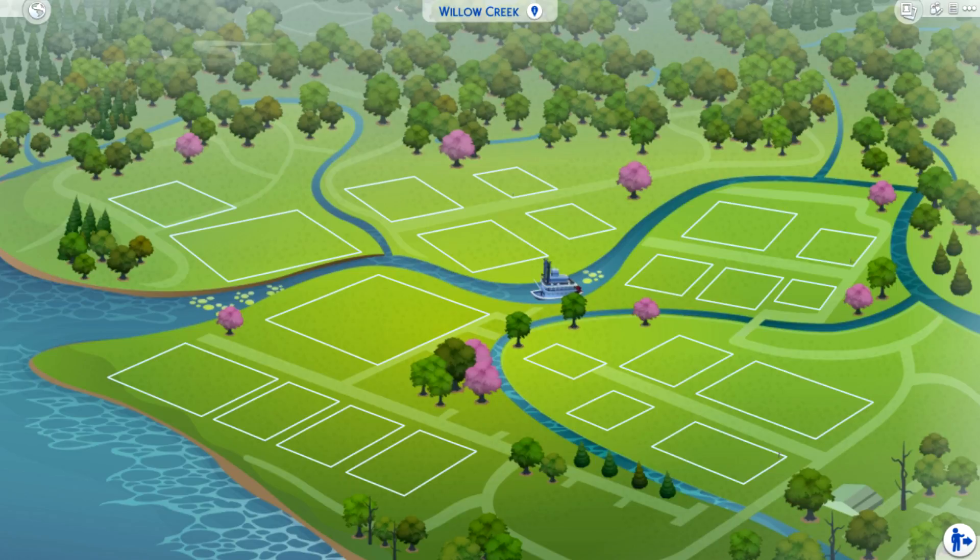Brindleton Bay was a little bit too far out and not as colorful. This one is bright and colorful. It has a lot of lots. It's a classic — just so nice and cool and fresh and everything you need in a base game world. Willow Creek with the water and the steamboat and the surrounding houses and areas — it's just all so crazy.